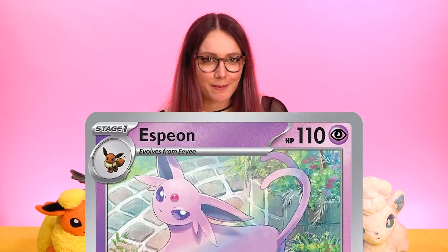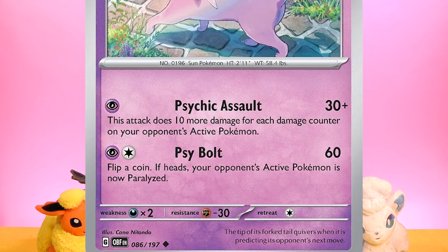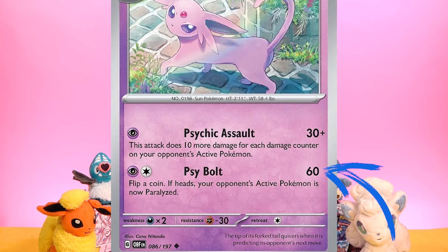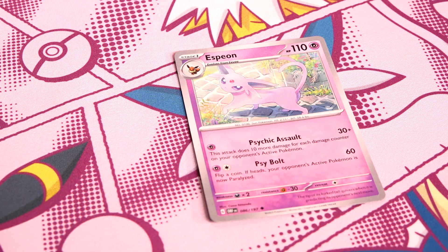Now for the thing we're all here for — it's time to attack your opponent. A Pokemon can perform one of its listed attacks as long as it has the right amount and type of energy attached to it. The white pips with a star inside are colorless, meaning they can be energy of any kind, but the colored pips must be energy of the right type — from grass to fire, electric, and so on. Once you've used your attack, you don't need to discard the energy attached unless the ability tells you to. The damage you deal is then assigned to the opponent's Pokemon, where you can keep track of it using counters or dice.